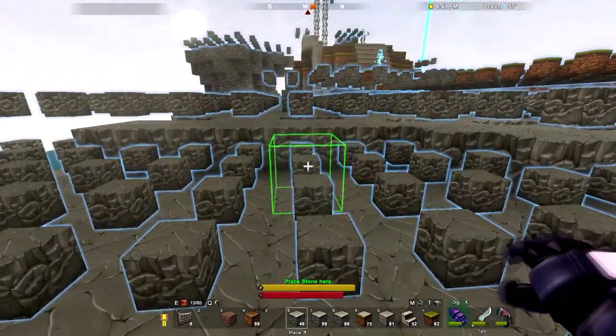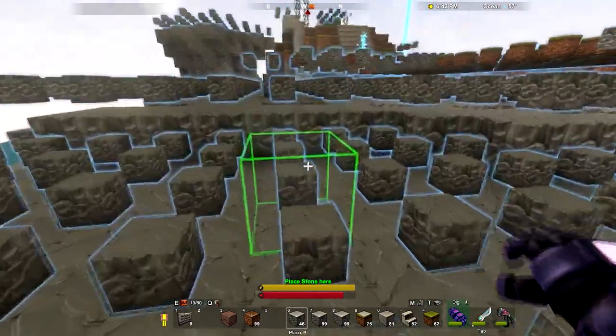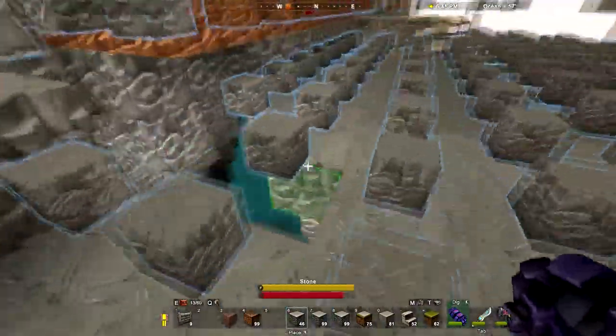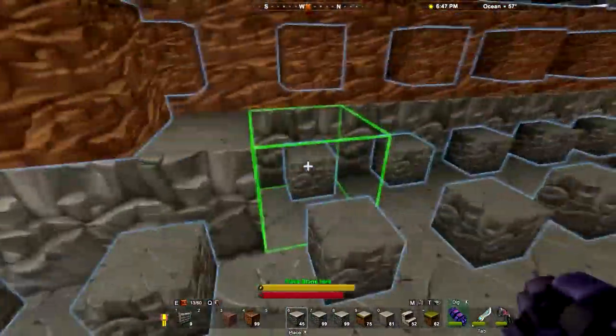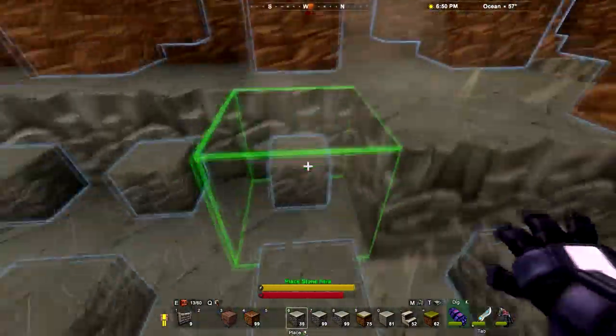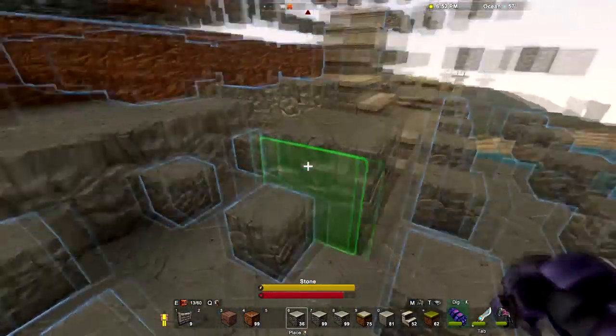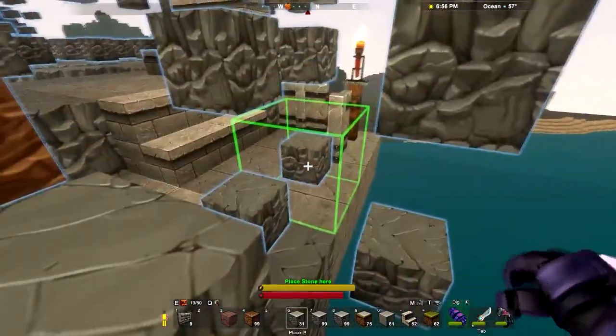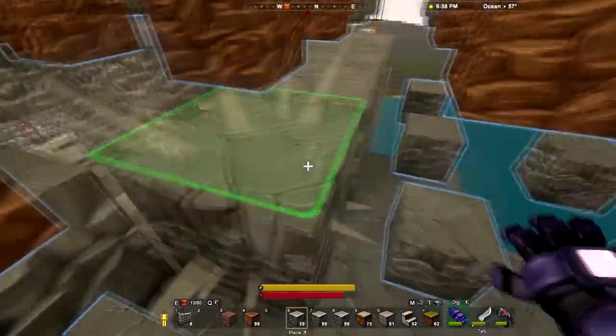So now this is all at one level, and we're almost up to the level on top of which the detritus goes. So that is also good. So let's go around and place kind of a border so I don't have to worry about running off the edge of the build.